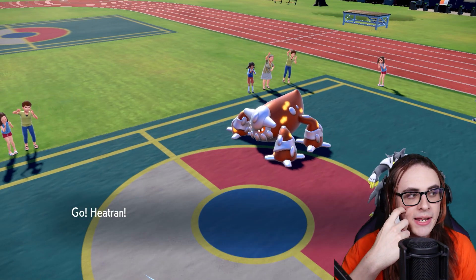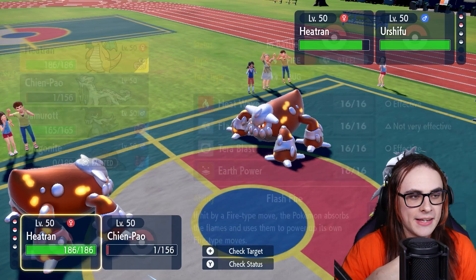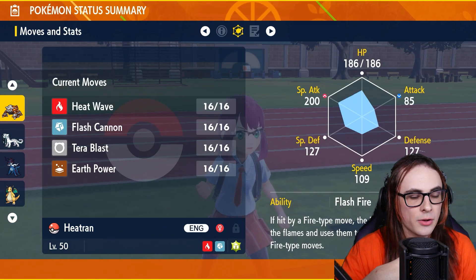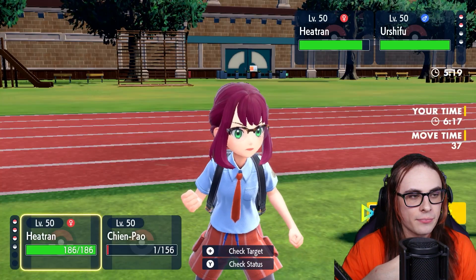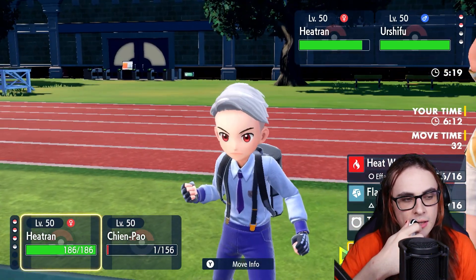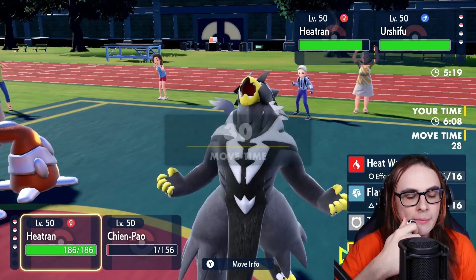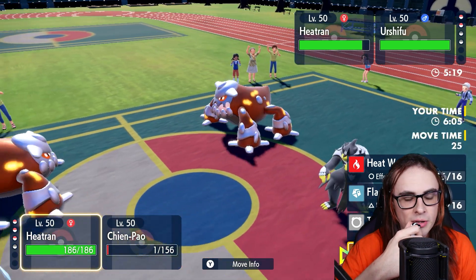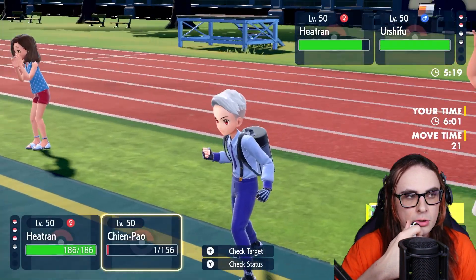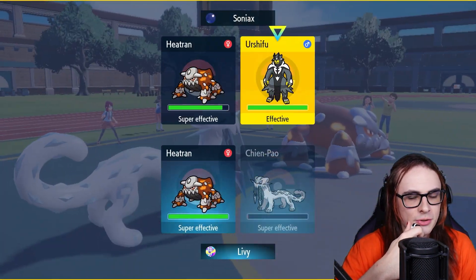A couple things I can do here — how fast is my Heatran actually, because that determines my play a lot. 109 — we're not very fast. I don't want to just go for Earth Power anyway. They've already burned Tera, we've also already burned Tera. I could just go for Earth Power. The game speed might be slower than me — we have a little bit of Speed for sure, because we're definitely faster than broad range Mons. We'll go for Earth Power, and I'm going to go for Sacred Sword into Urshifu. If it Aqua Jets me, I'm fine with that — there's not really a huge concern going for Aqua Jet here.